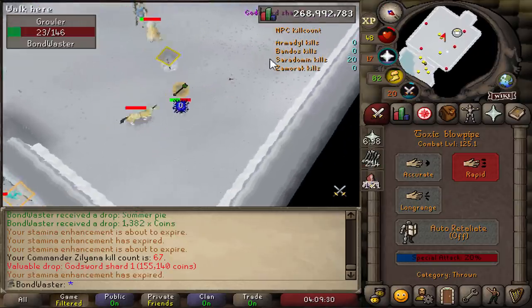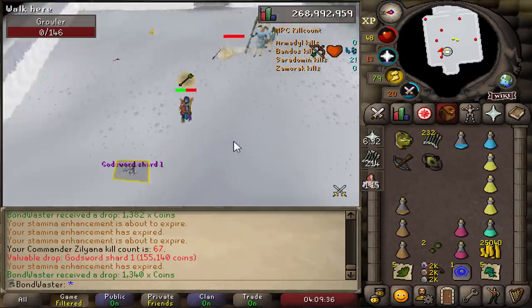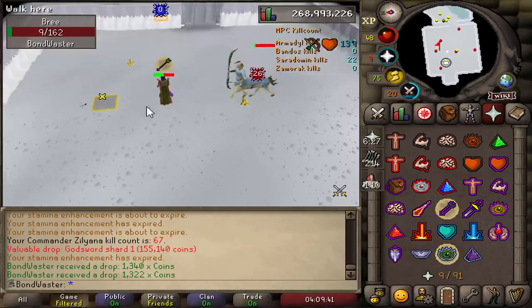Godsword shard one. Well, it's a drop. Another Sara trip, another godsword shard. I do need godsword shards — not complaining. It is a good drop to have.